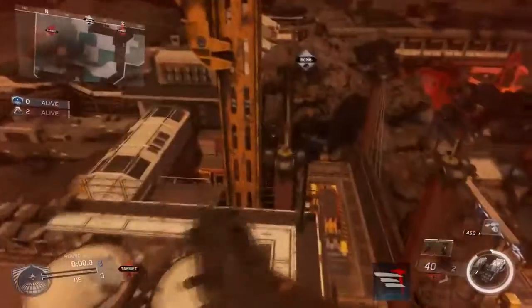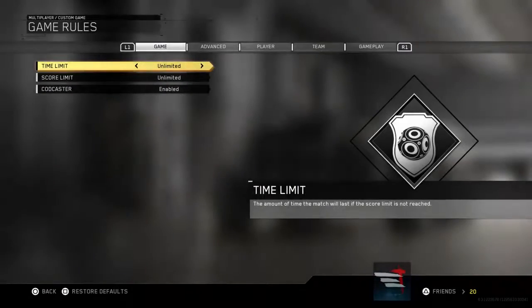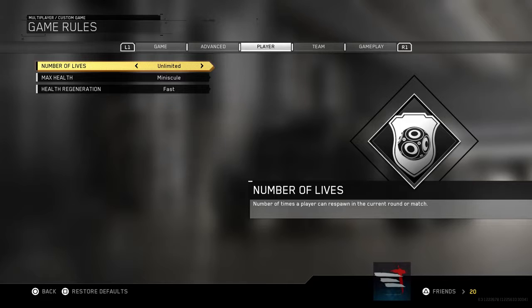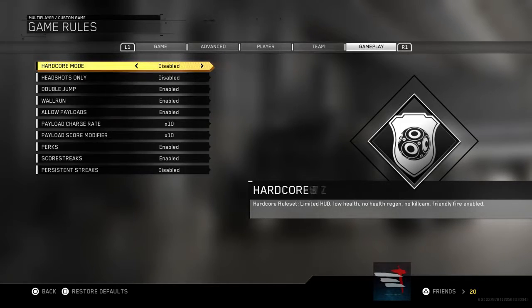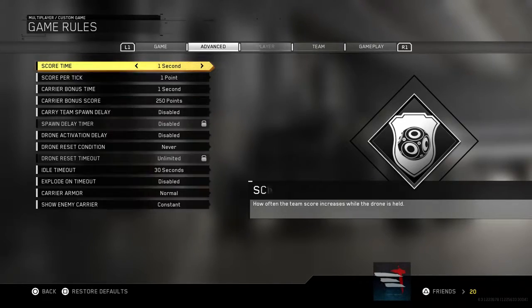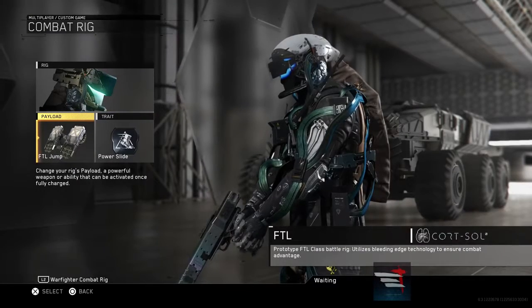The game mode we recommend doing this in is Defender, as it's very easy to do by yourself, and even if you're doing it with friends, it's easy for everybody to get outside of the map. All the settings you're seeing on screen now are the ones we recommend. The only required settings are the respawn delay — which we recommend setting to 10 seconds — and your health must not be set to anything above normal. One last thing highly recommended is the FTL jump, as it is required to get on most of the sky barriers.